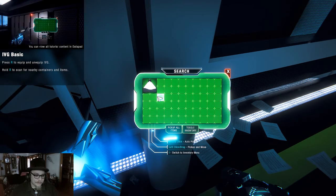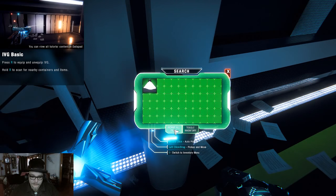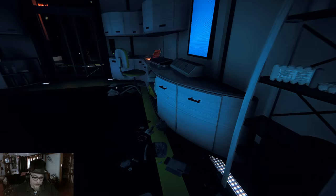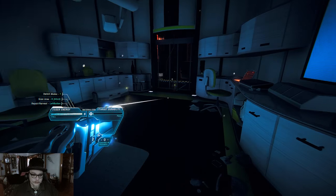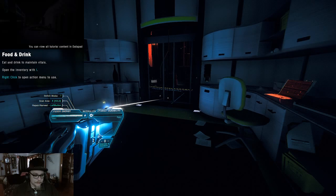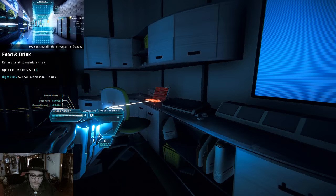Press R to equip the IVG, hold R to scan for containers and other items. Right click — I'm gonna maintain my vitals, man.